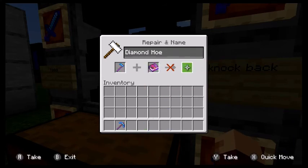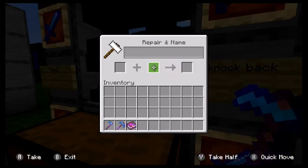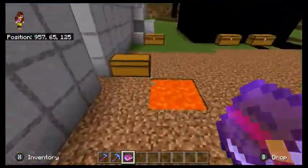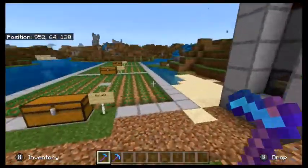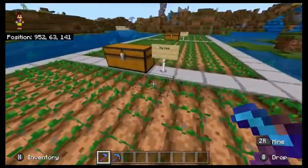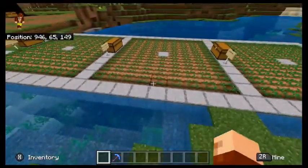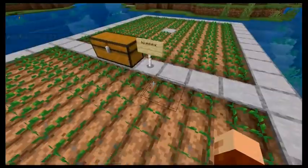Apparently you can't put fortune on a hoe — that is a change they have made. So there really is no reason to use a hoe over just your fist. That has basically made this entire section here pointless. So we're going to do two tests now instead.